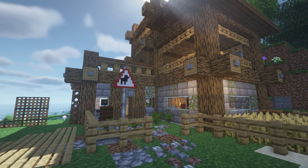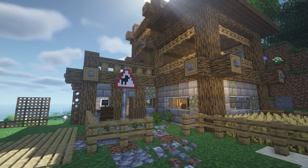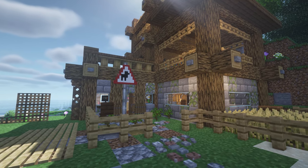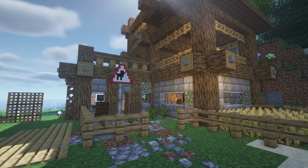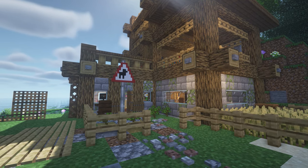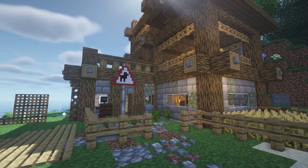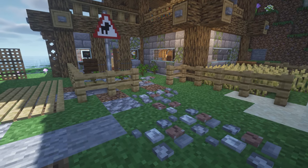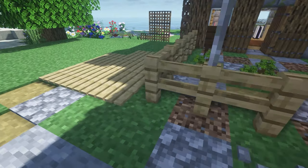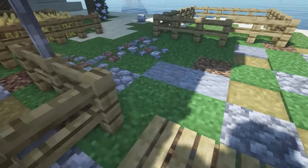This next Minecraft mod is for Forge 1.18.2, so we are not looking at Fabric anymore. This is called the Decoration and Furniture mod, and this adds over 500 blocks to the game, including food, structures and furniture. This is some of it on the ground — these little paths, so cute — and we've got these little paths here in all the different wood colours.